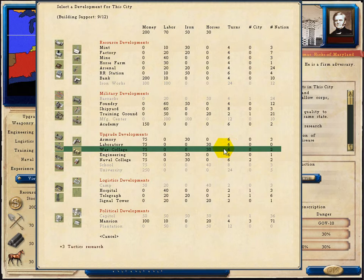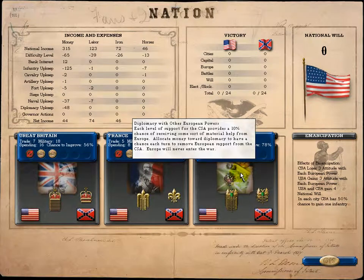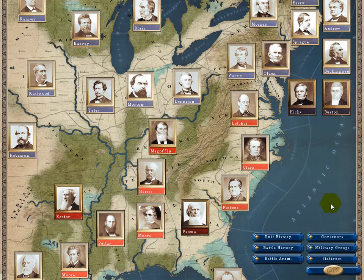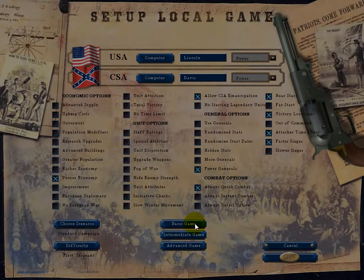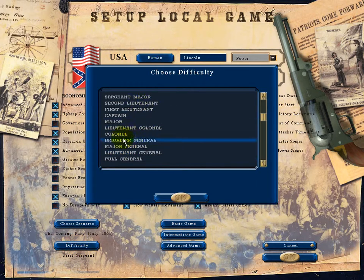Your nation will develop technologies and military doctrine. You will have to make decisions regarding European relations, and you will even engage in political wrangling with the governors of your states. Forge of Freedom offers an unprecedented number of player options that let you control the scale and complexity of the game. With all the options turned off, it is a very simple game; as you master the basics, you can add more and more advanced rules — learn the game at your own pace.